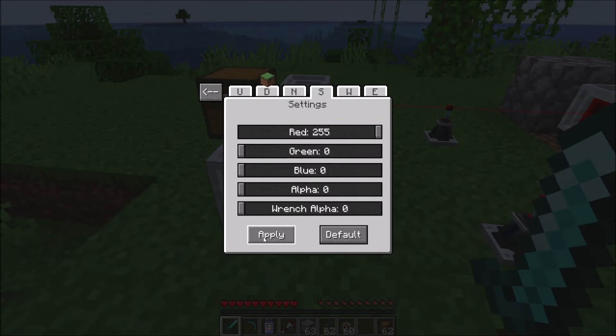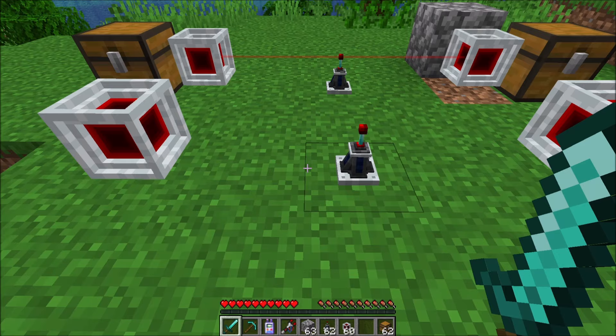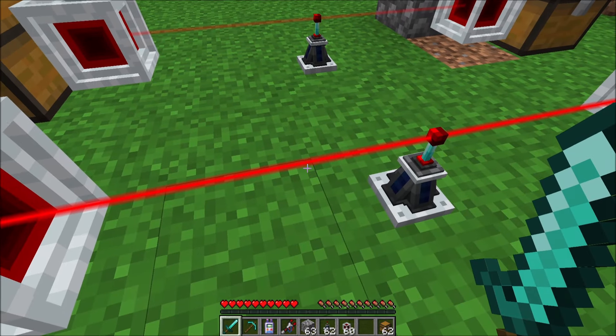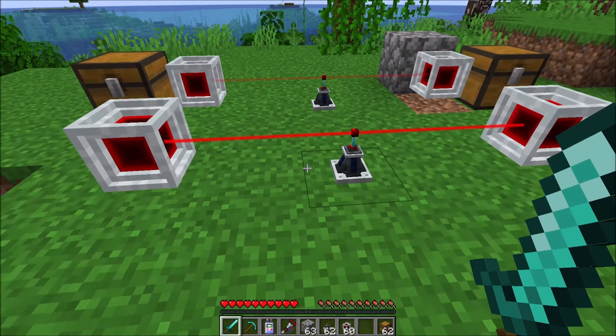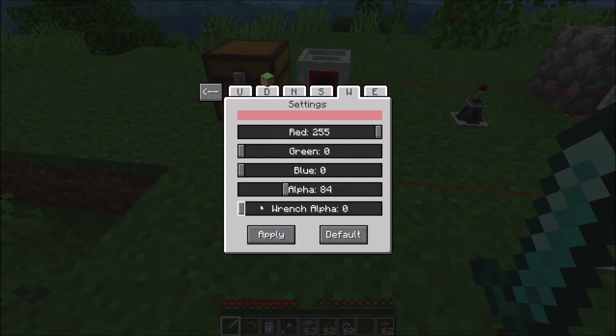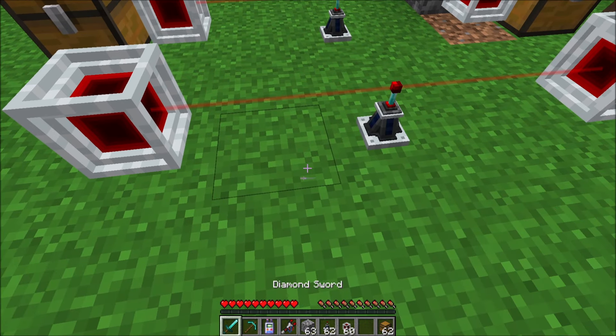If I set the alpha down to zero and hit apply, you'll notice that the laser disappears because the alpha is zero. If we bring the alpha up to 255, which is the max, it will be much brighter and less transparent than the default laser. You can also have the alpha be lower and add an extra layer of alpha whenever you're holding the wrench. Any value for wrench alpha will be added to the base alpha value, so if I bring this up to 255, it'll cap out at 255. When you're holding the wrench, you'll notice the alpha is brighter.